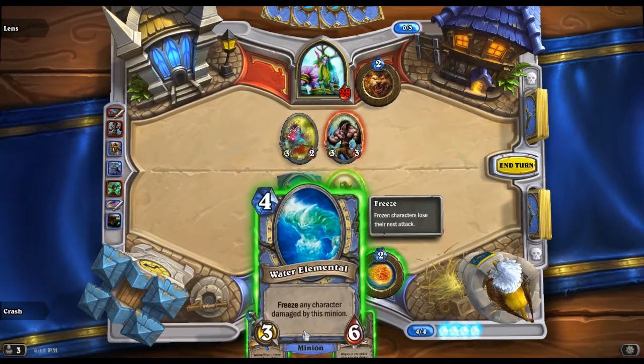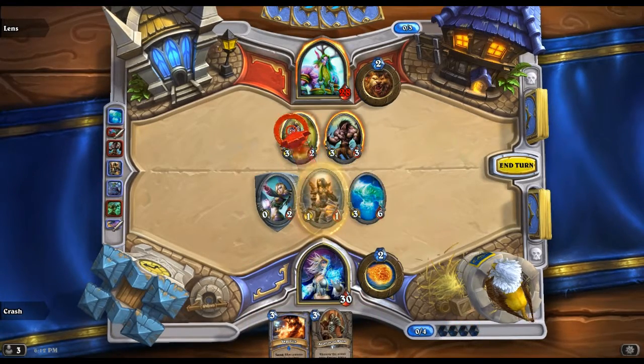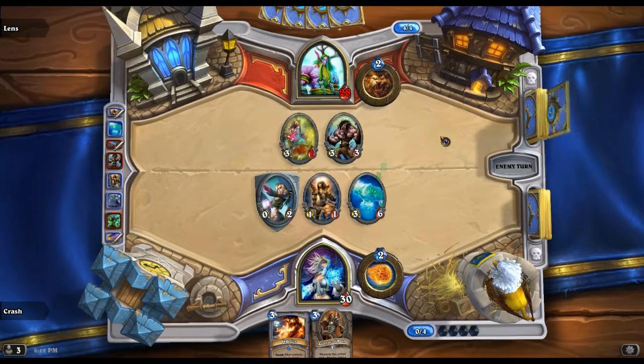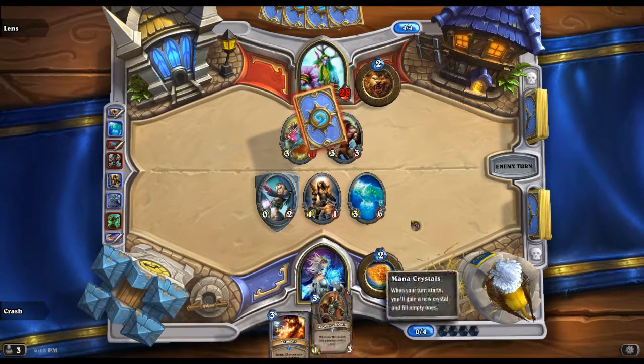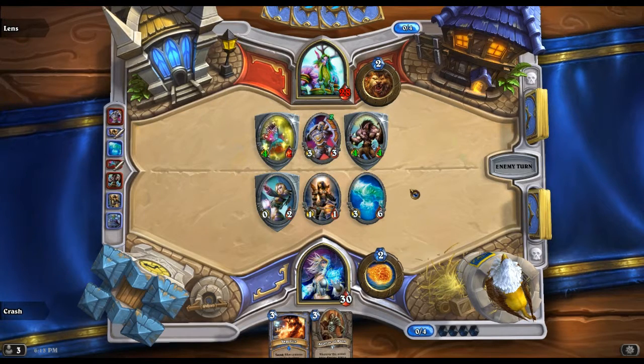This turn we'll go with the Water Elemental. I'm gonna go ahead and hit this. Looks like he's probably gonna kill my Mirror Image and then go after my Argent Squire with the Worgen so he can hit for four on my face.